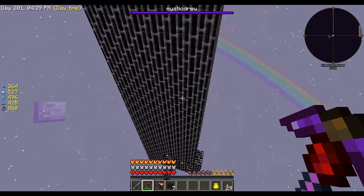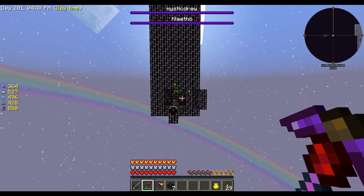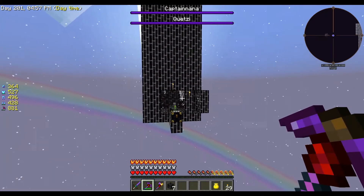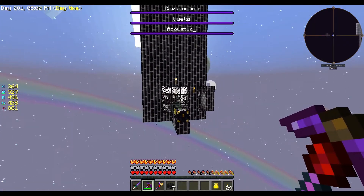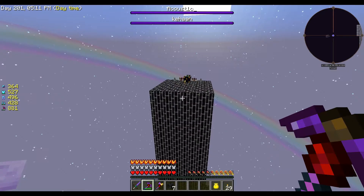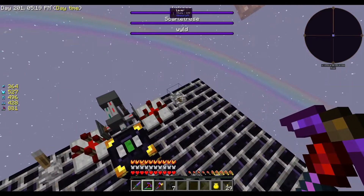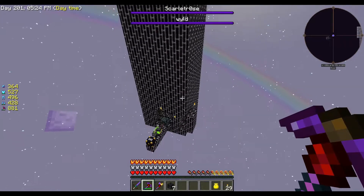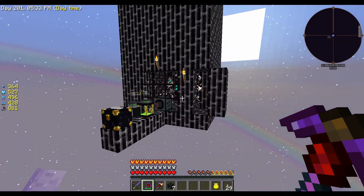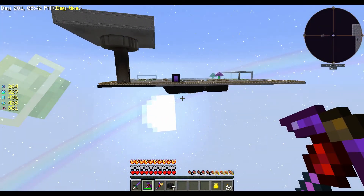The first one explodes, then it pushes the next one to the wall, which then pushes the next one to that wall — they go back and forth. I think this is working — it automatically kills the wither, yay! I should set this up so it was just one lever.